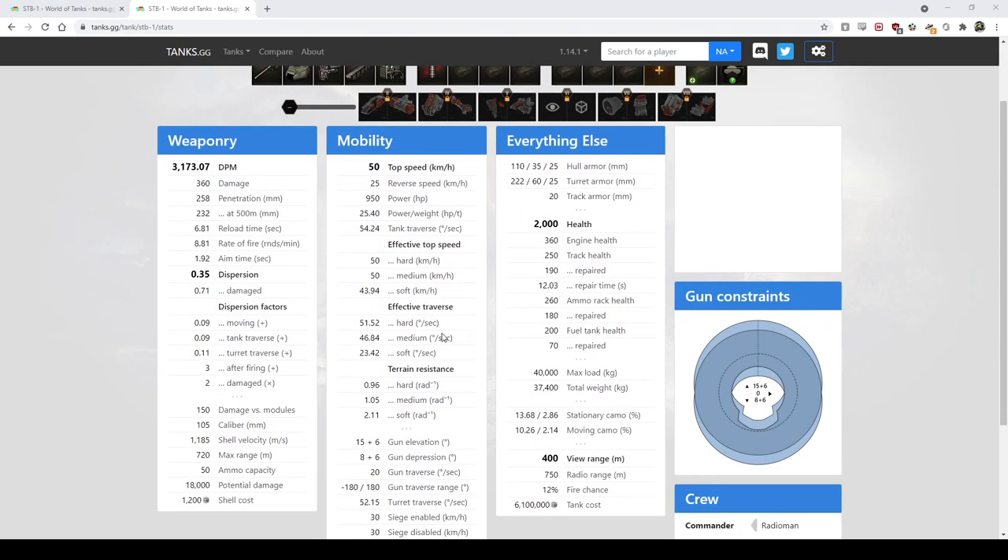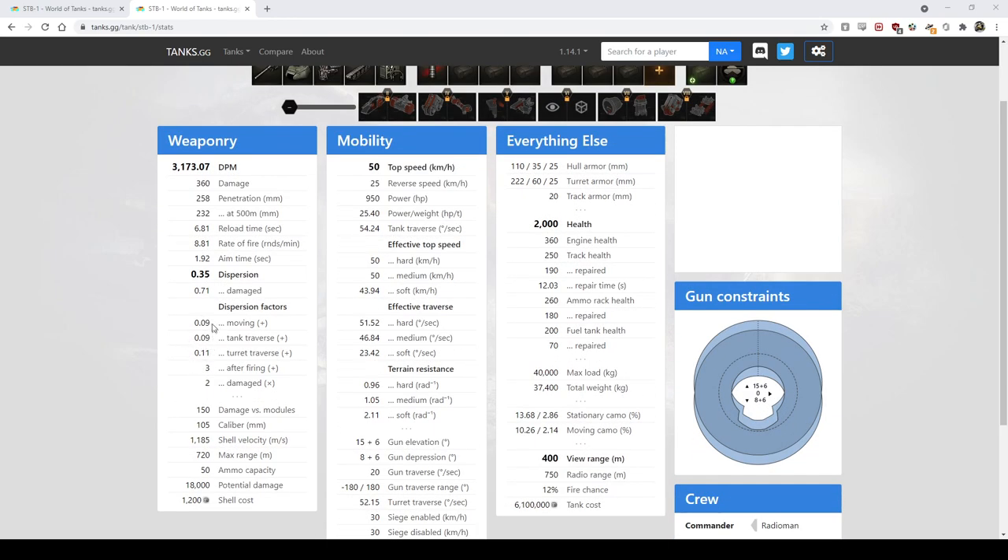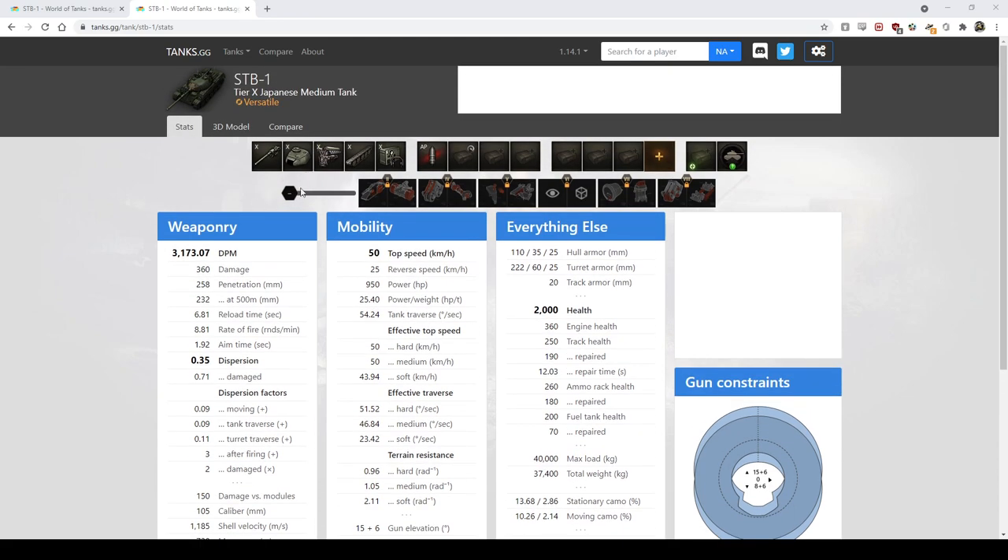The gist of this tank is it is all about ridge lines — it loves being on ridge lines. It has a really nice small turret. It has a fairly accurate gun; the soft stats and dispersion factors are incredibly small, so the gun feels really good. The dispersion is okay at base but you can get it down quite a bit. You also have very good DPM — 3100 base — and 360 alpha is a little bit lower than average, so you're not usually trading favorably at tier 10 where a lot of things hit for 390, 400, or 490.